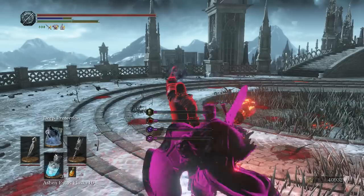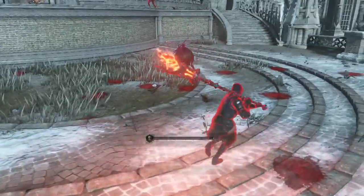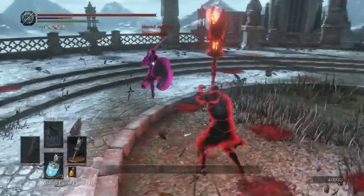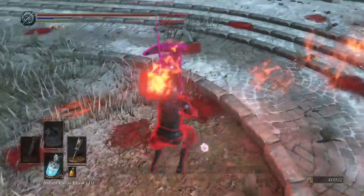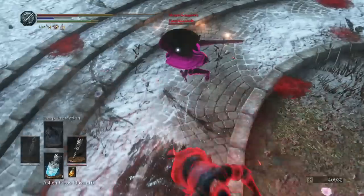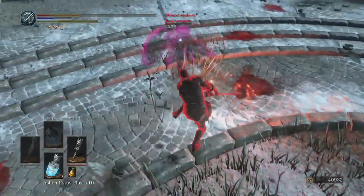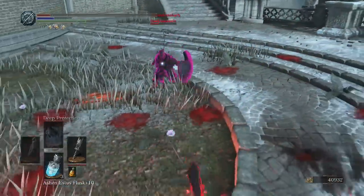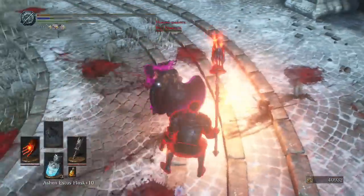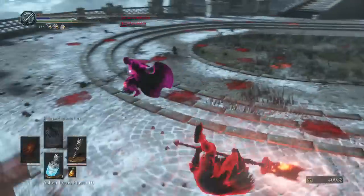I see a Curse Ward Great Shield and an Ultra Greatsword as well. Maybe the Pontiff? No, that's Wolf Knight Greatsword — Ultra Greatsword, I mean. He was able to block my weapon art. Not the Wolf Knight Greatsword — Farron. Let's see if I can get my combustion powers. There's the regular combustion inherent on the Pyromancy Flame.